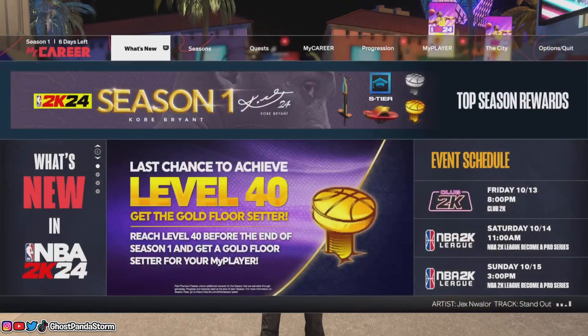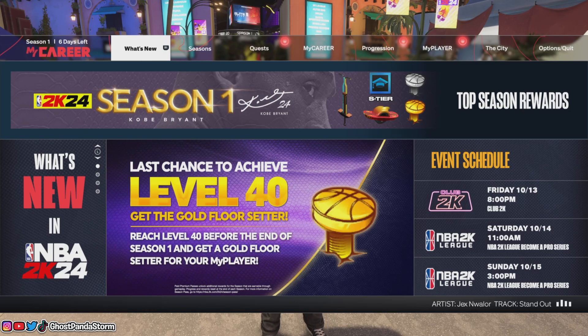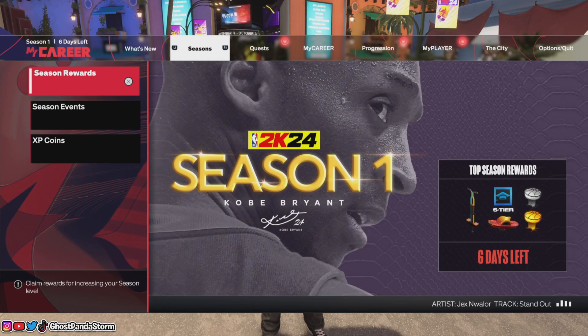So what we're going to do is hit the pause menu. What floor setters do is, when you unlock them, they prevent a badge of your choice from dropping below a certain level. So if you have the gold floor setter unlocked, whatever gold badge you choose for that floor setter, it will prevent that badge from dropping below the gold level. There's also a silver one as well, so the silver floor setter will prevent that badge from dropping below the silver level.